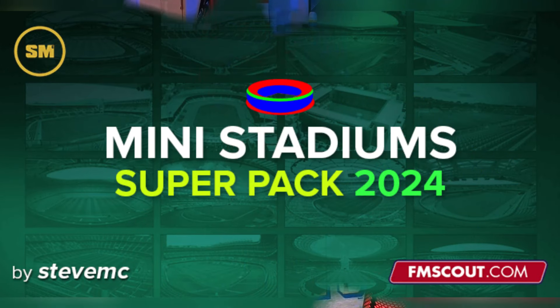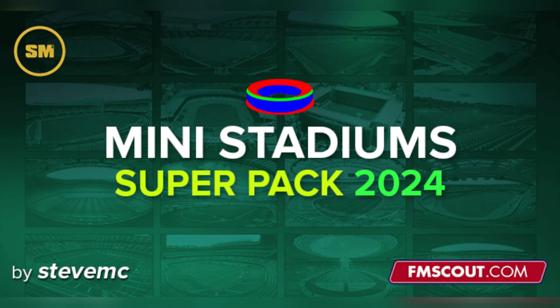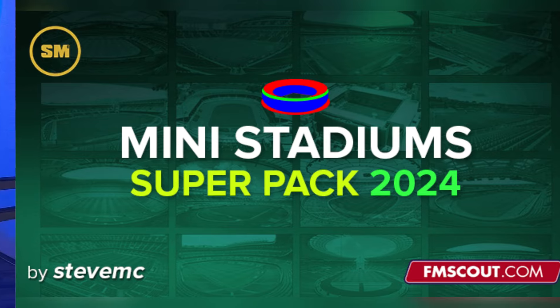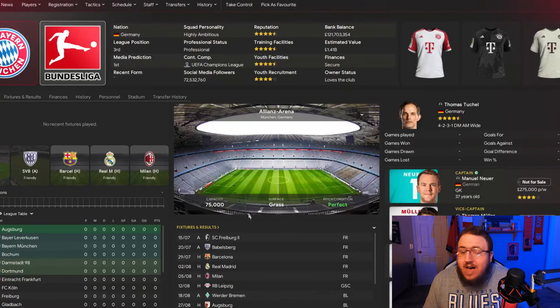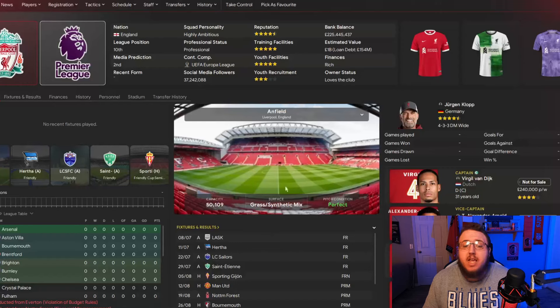Since you'd probably want logos and kits, you'll also probably want to look at stadiums as well. Thanks to Steve MC, we have a Many Stadium Super Pack for 2024 — there are also 2023 and previous years — but we're going with the 2024 one. You end up being able to see stadiums like the Metropolitano, Allianz Arena, as well as stadiums like Anfield.